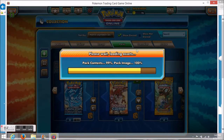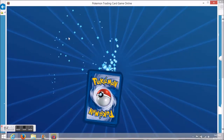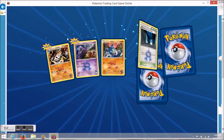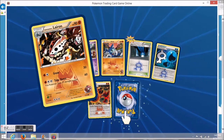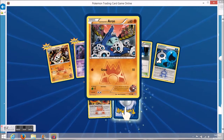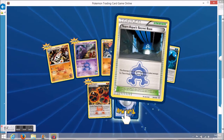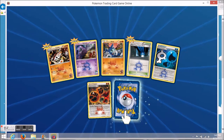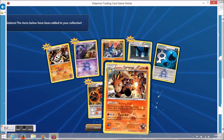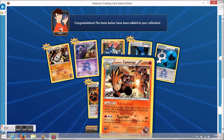Open up another one, right on to the next. We have a Lairon, Grimer, Aeron, Team Aqua's Secret Base, another Double Aqua Energy, reverse hollow of Team Magma Energy, and the rare card is Team Magma's Camera Up — so another nice one there.